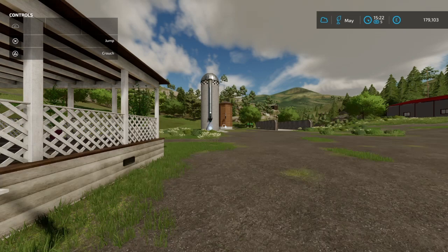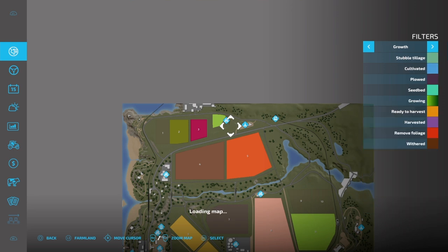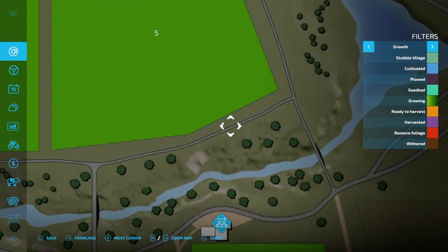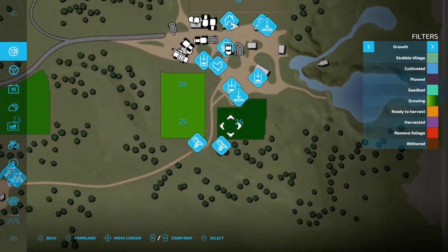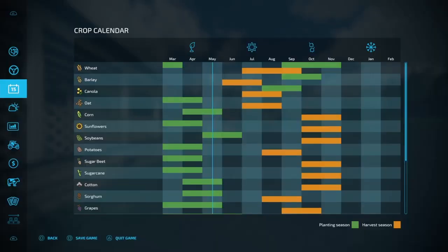Welcome back to Ravenport! We can always check the growth map later. This field will be done next time we sleep — nice. Let's check the calendar. A couple days before the canola is done, and the barley is going to be done in June.